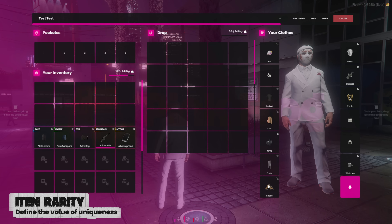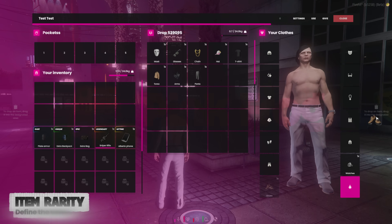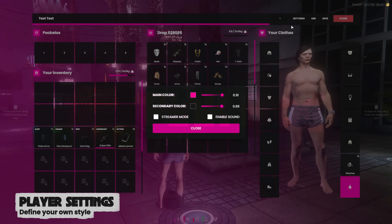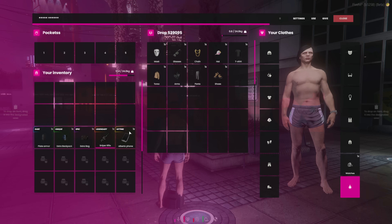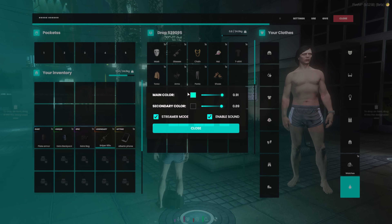Of course, our system includes built-in outfit management, but let me show you a new feature — the player settings menu, where you can enable streamer mode to hide your IC data, turn on UI sounds, or customize the interface color to your liking. And yes, all your settings are automatically saved and reloaded when you reconnect to the server or reopen your inventory.